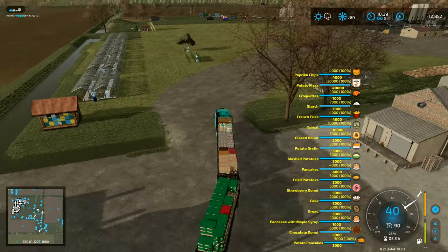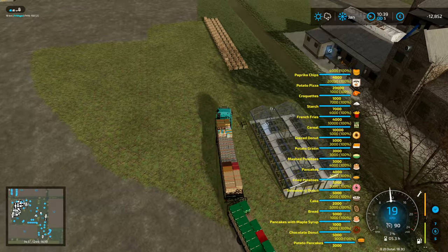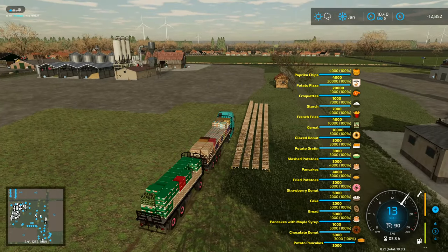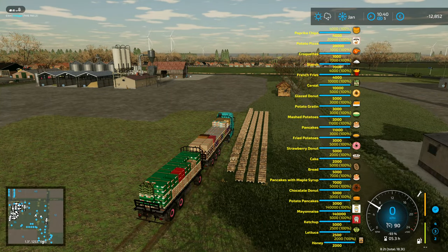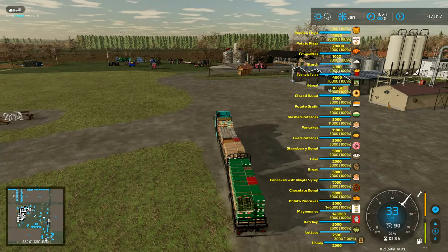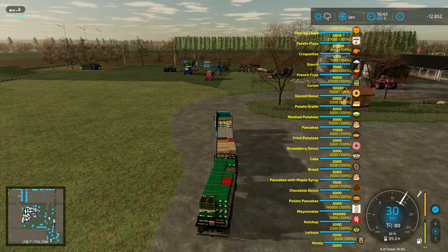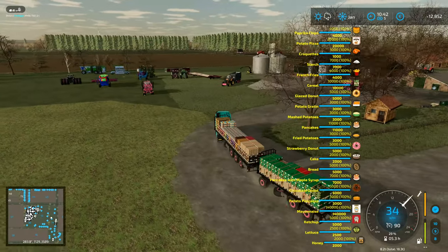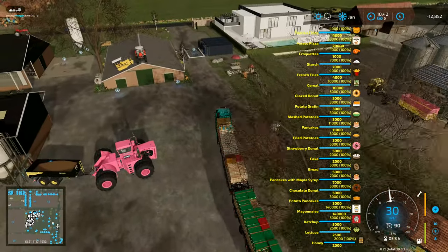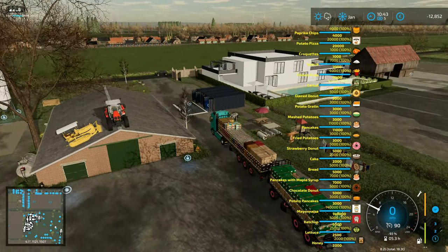So the only stuff that I've got left to go and gather up is a bit of lettuce over here - a single solitary pallet of lettuce. And then I've got honey and eggs to collect. So we put on the pallet of lettuce right there and then there will be a pallet of honey that we'll pick up. Lettuce is two and a half thousand litres per pallet. Honey is two thousand litres per pallet. I've got seven thousand litres of pancakes with maple syrup. I've got eleven thousand litres of standard pancakes. There is a lot of food on here. Twenty thousand litres of potato pizza up the top. This is insane. How much is this lot going to get me, I wonder?